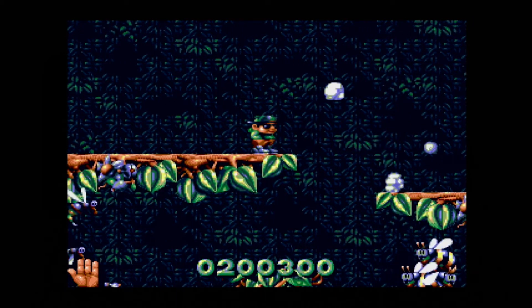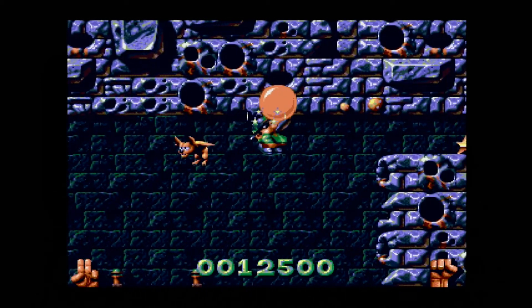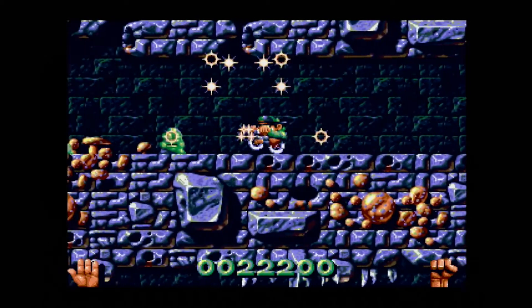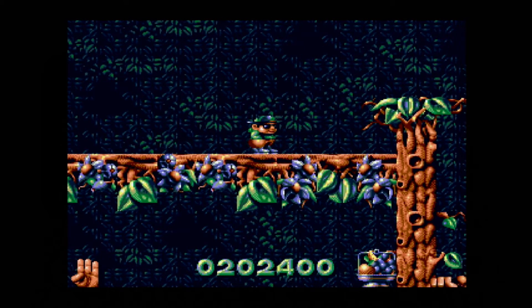There are all sorts to pick up on the way: food for health, sweets for points, and stars for bonus items. There are big items in the levels that can help out — a TV set which shows a map of the area, a chewing gum machine which lets you blow a huge bubble to float up to a platform, and a push bike that lets you ride through all enemies in the way.